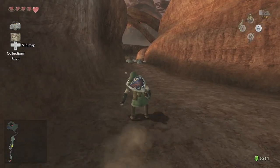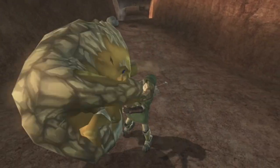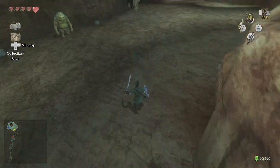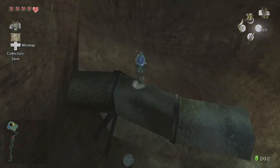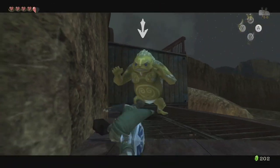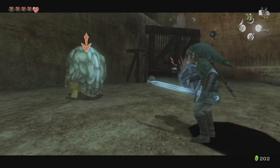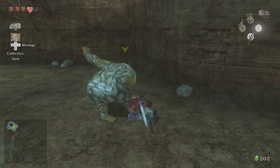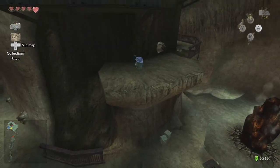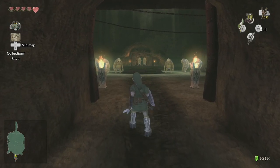As we march up Death Mountain Trail, we'll reach a section where we'll need to use the Gorons to propel ourselves upwards. Just be careful, because they'll straight up punch you in the face. You can stun them in a couple of ways: either poke them with your sword, shield bash, or even roll into them with the Iron Boots. Then climb on top and get launched. Once we make our way up the mountain, we'll come to the Goron Mines entrance, but the path is blocked.